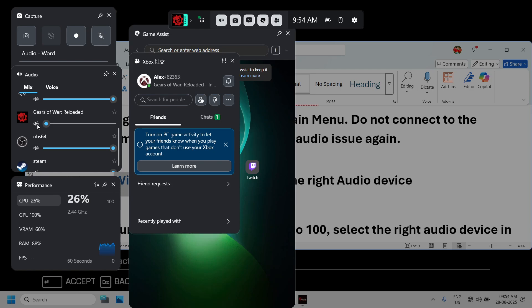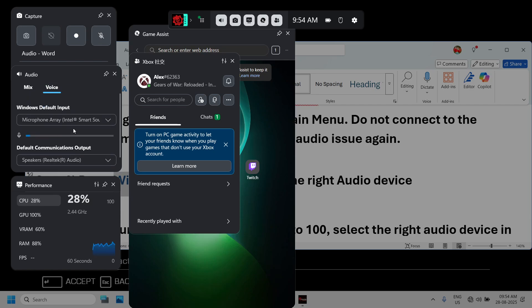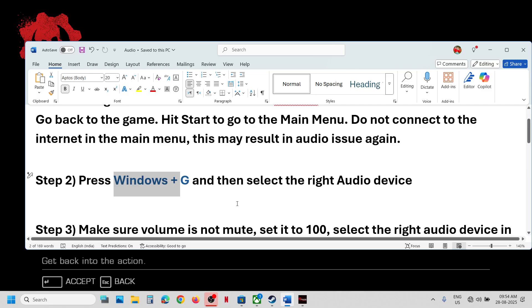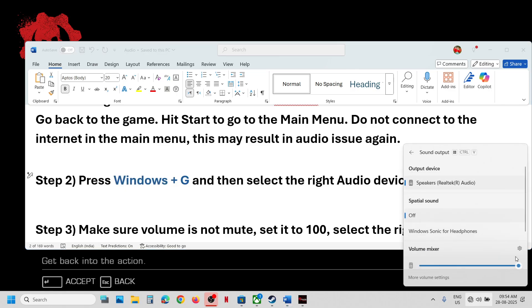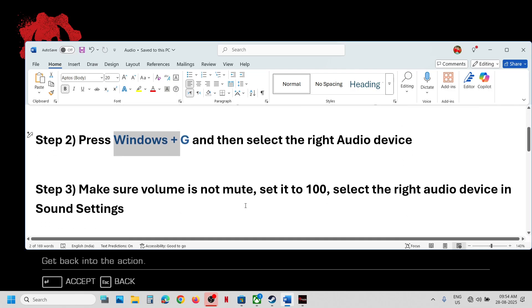If the game is on mute, unmute it and drag the volume to 100. You can also go to Voice and select the microphone and speaker you want to use. Also, at the bottom right you will see the speaker icon — click on it, make sure it is not on mute, unmute it, and drag the volume to maximum.